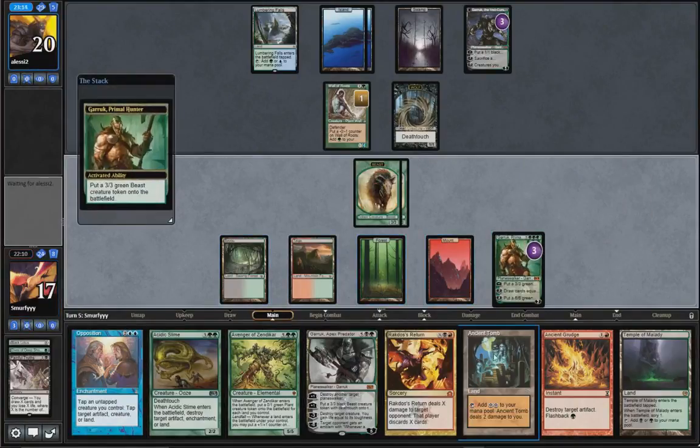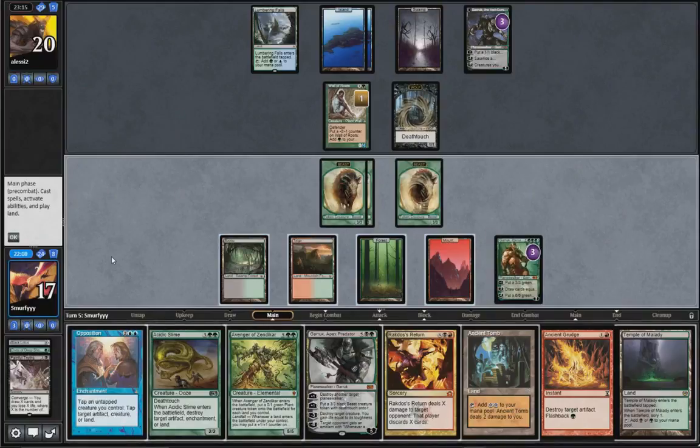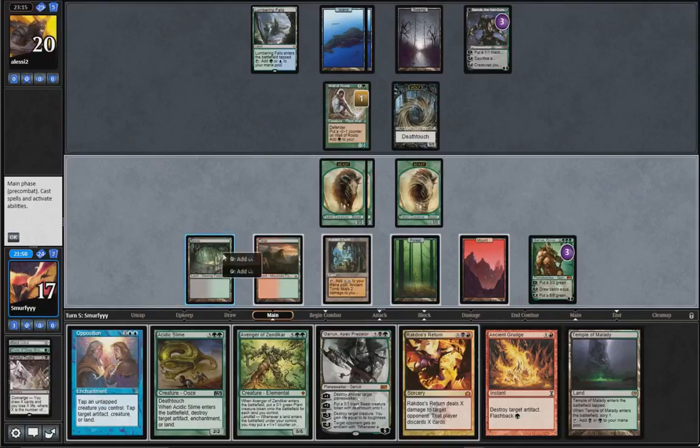Play a 3/3. So 1, 2, 3, 4, 5, 6 - we have 6 mana to use. I quite like just Rakdos Returning here. We can kill Garruk and make them discard a bunch. Yeah.